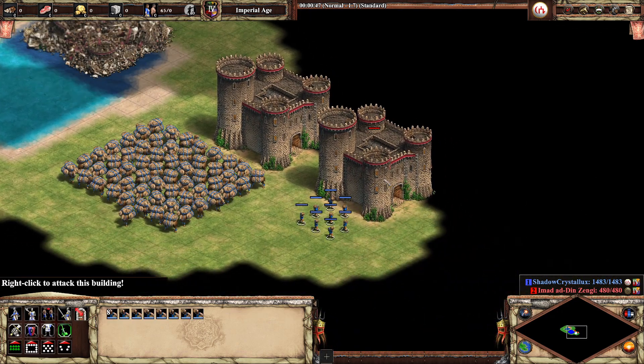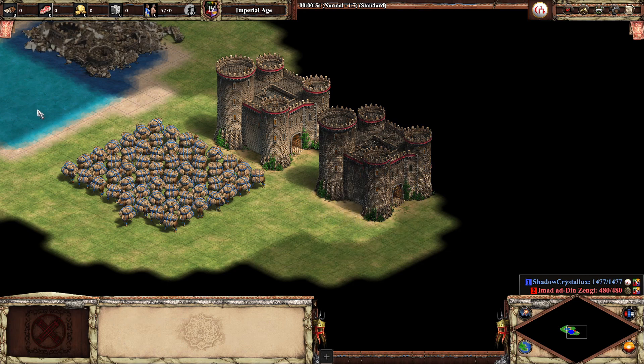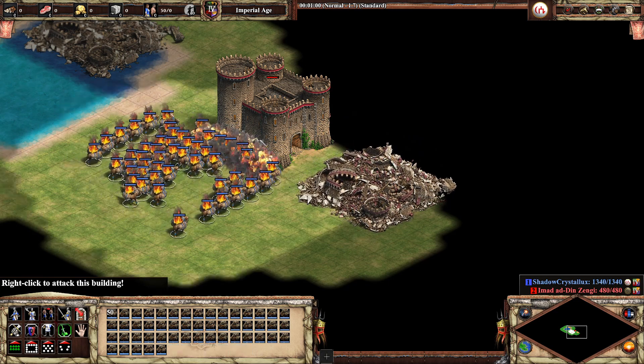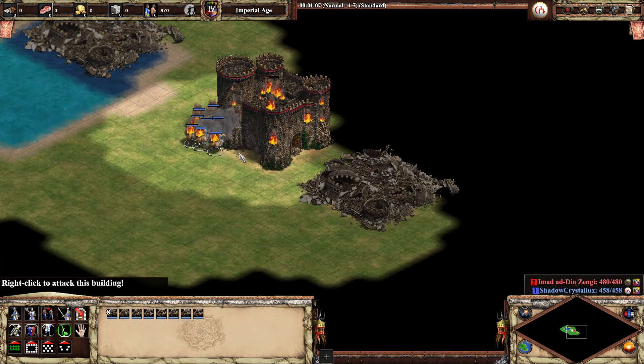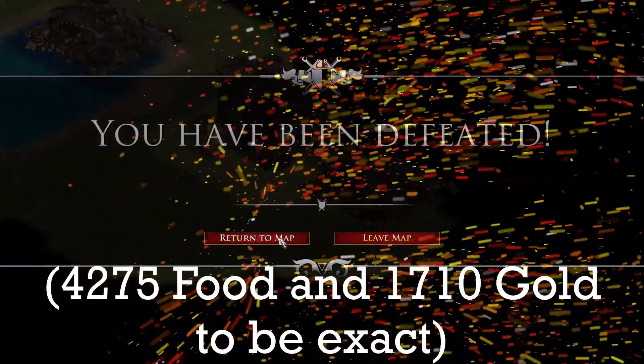For those who don't know, it takes 8 petards to take out one castle, but it takes 57 flaming camels — and that's a shitload of resources that you've wasted. But lots of star points.